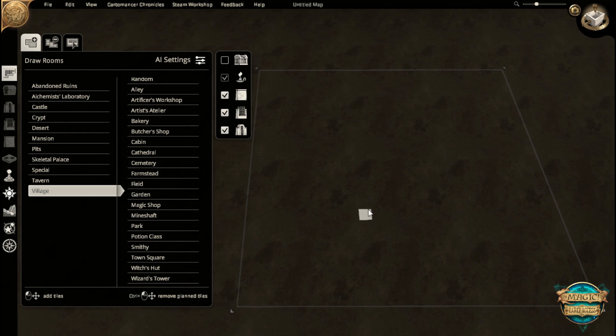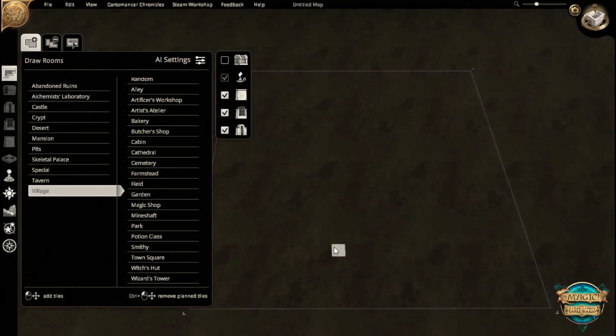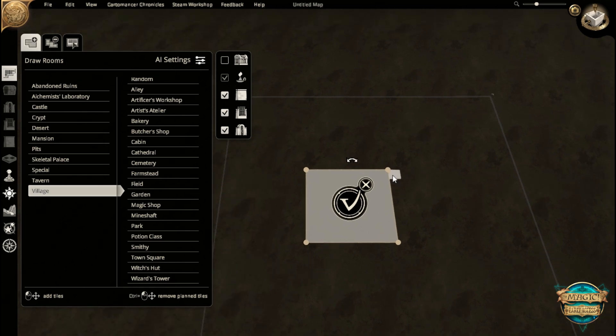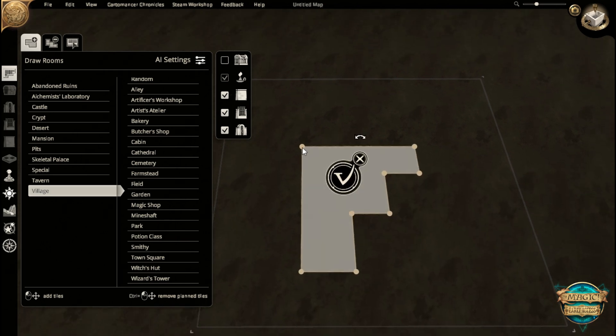We're going to make a wizard's tower. Previously, this was your tower — a square, or you'd add a couple of strange shapes on. But everything was very much straight lines.